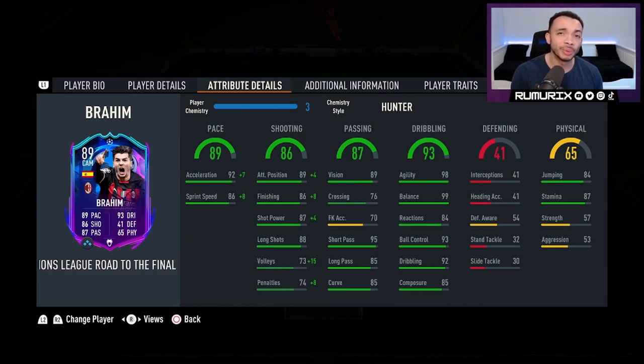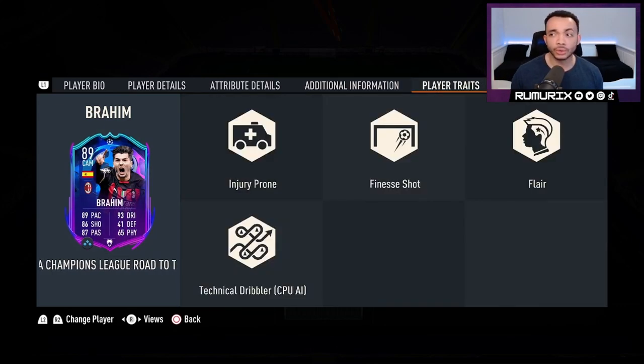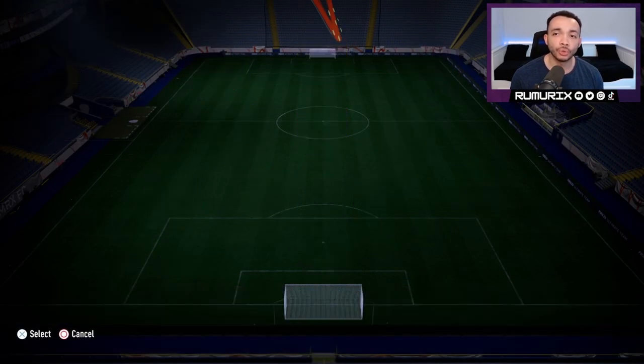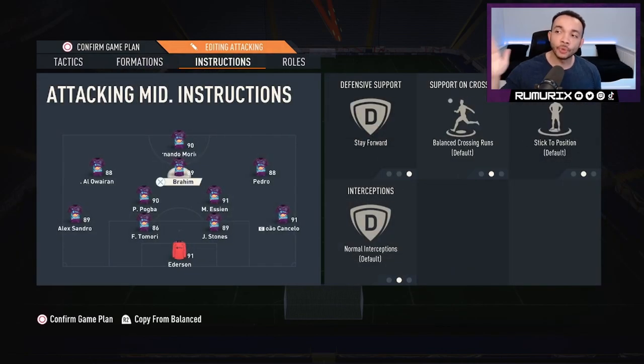He can't head the ball. Stamina 87 should last most of the game. Strength and aggression are a little bit low at 57 and 53. This card can be upgraded if Milan go through in the Champions League. He's got the injury prone trait — that's not good — plus finesse shot, flair, and technical dribbler traits. I'll be playing him in the CAM position in a 4-2-3-1 narrow. Instructions: stay forward, balanced crossing, stick to position, normal interceptions. Let's see how he plays.